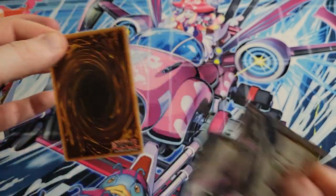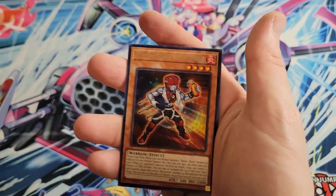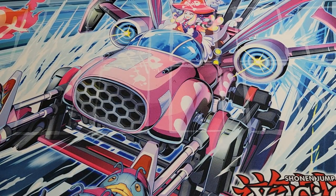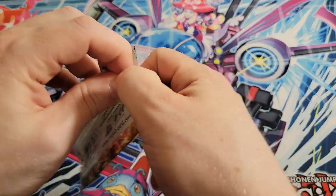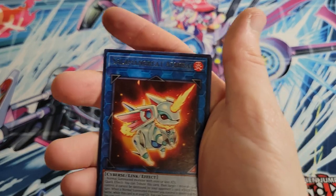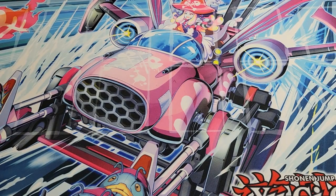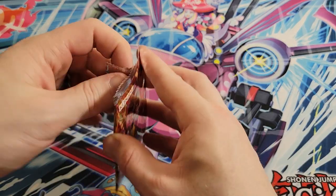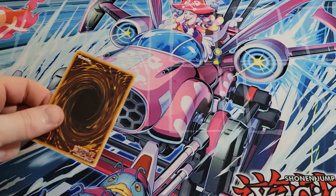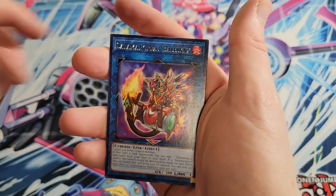If we can get the Ghost Rare, we basically make our value back. You're only trying to get back 35 bucks if you buy a box. It's nice to get the best Ultra in the set. Al Mirage again, Volcanic Emission as a super rare. I do a good job of getting the best Ultras — I just cannot get Ghost Rares. I've never managed to pull one.